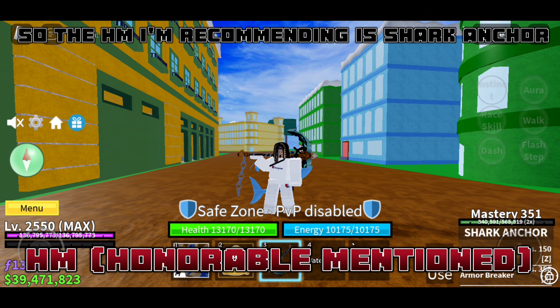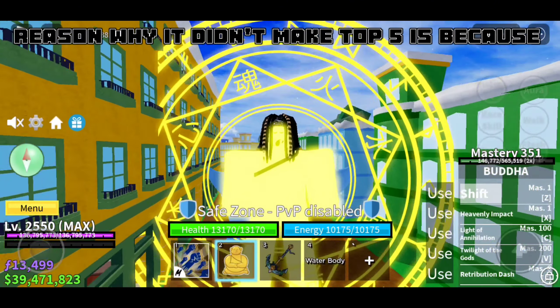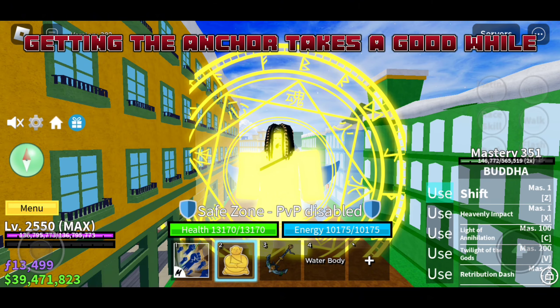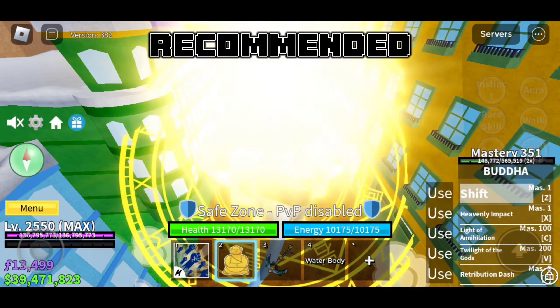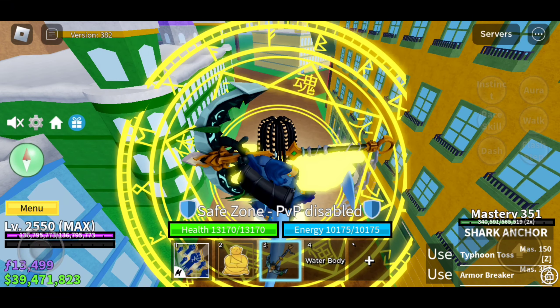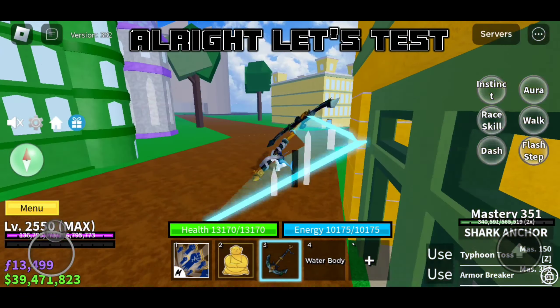The honorable mention I'm recommending is Shark Anchor. The reason it didn't make the top five is because getting the anchor takes a good while, but if you do own it, it's top three recommended. Let's test it with the Buda glitch.